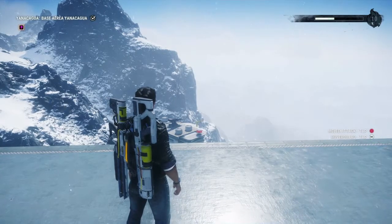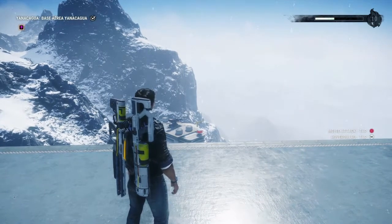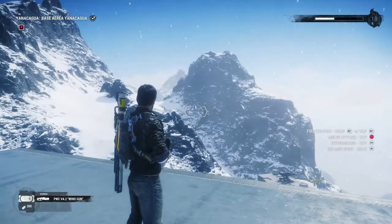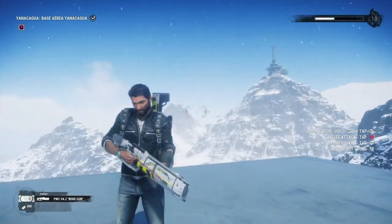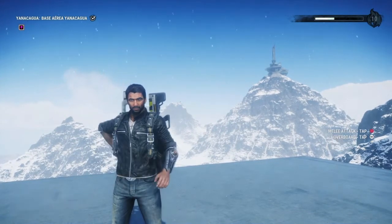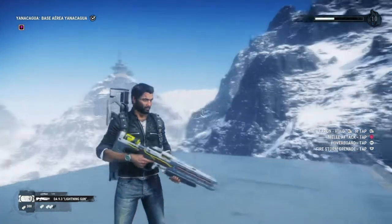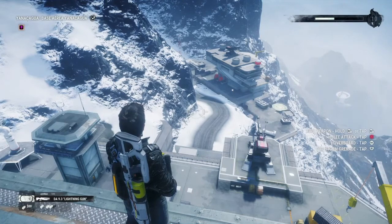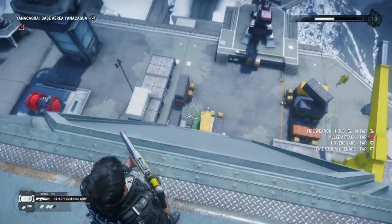Hey guys, it's Annie Ampere here, back with another Just Cause 4 video. This is going to be another free roam video. I'll be mucking around with these two guns I found in my supply drop area. The first one is the PWC v4.2 wind gun, and the second is the DA 9.3 lightning gun. I found an enemy base encampment where I can test these out.